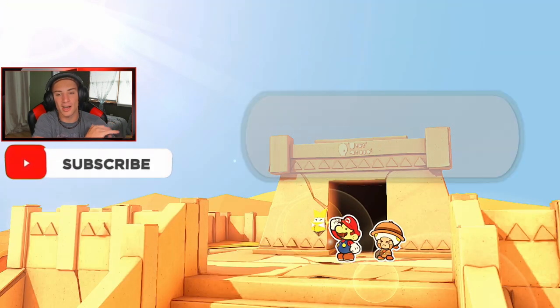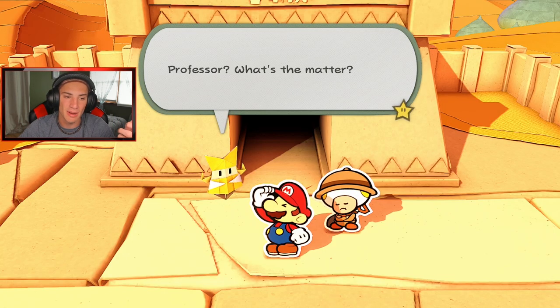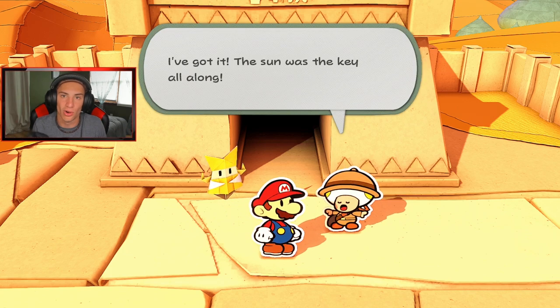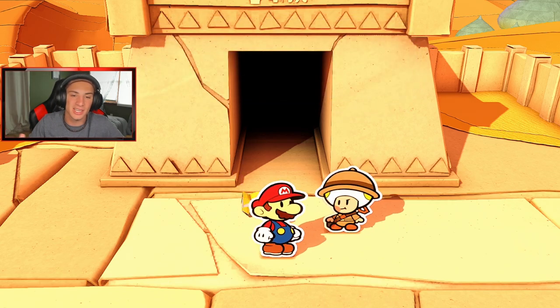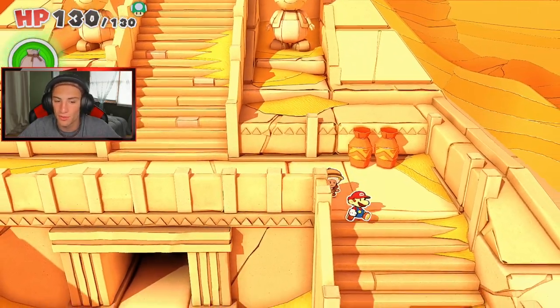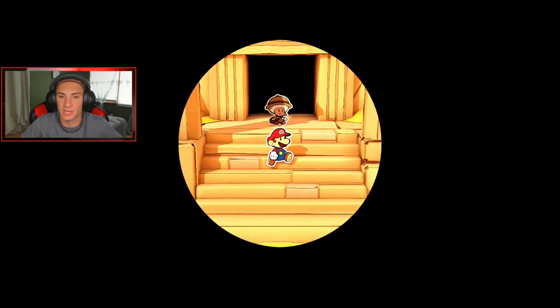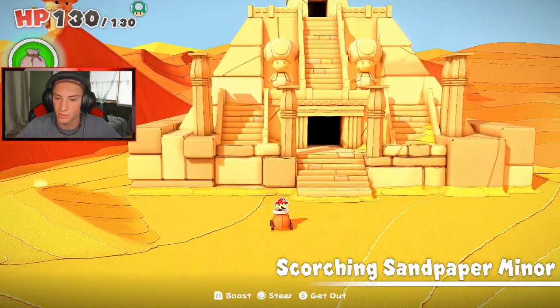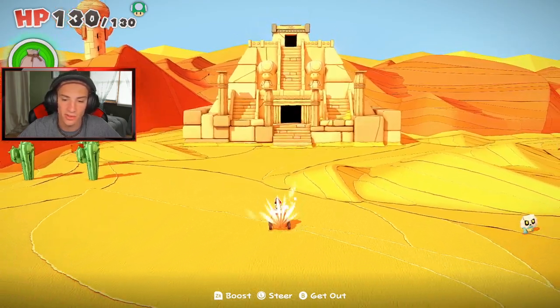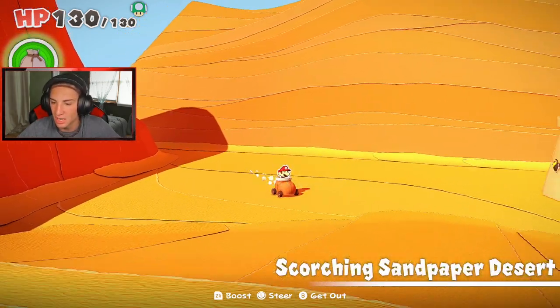We come out of the stream temple and the sun is back where it belongs — that's what Olivia just said. Look at it, it is so bright and it looks amazing. Before we beat this temple there was no sun in the desert, it was nighttime basically in the desert forever. But now we have the sun and this place looks immaculate. Back at the front of the scorching sandpaper desert a little temple opened up right at the sun shrine. Now that we have three of the five streamers done, we're gonna be heading back there and doing all that good stuff.